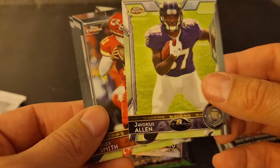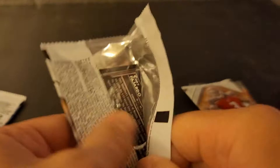Javorius Allen, rookie. I wonder if — you know how they have the code? Let's see: 9, 3, 8, 9, 3. All right, nothing doing there. We did get an Alex Smith, so that's pretty good.